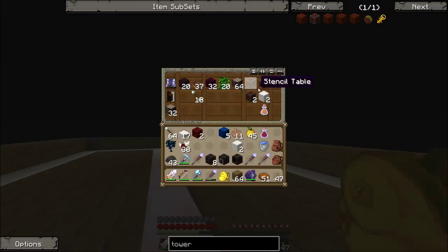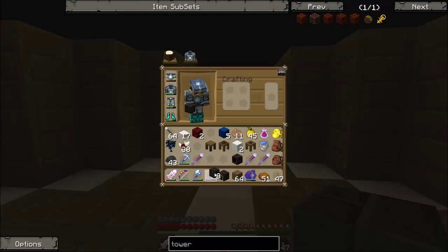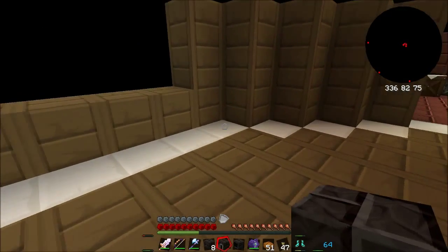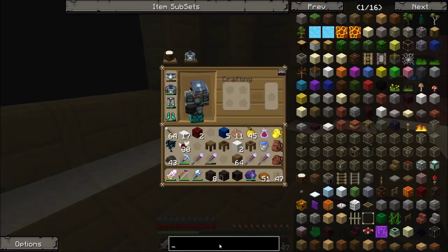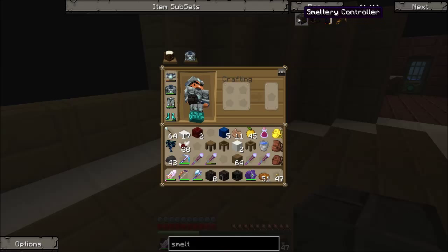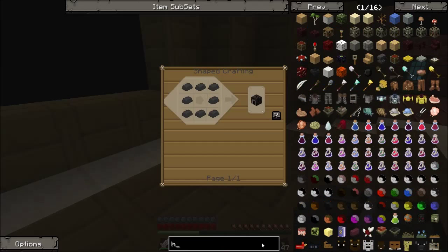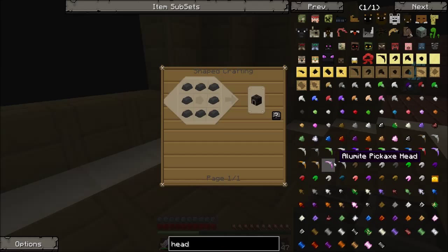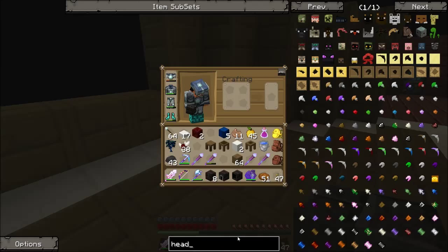In this room guys, we're going to use it for the smeltery stuff. I think what we will do is we'll actually get this stuff going, because we're going to need it for the tool stations and stuff like that. Smeltery controller. If I was to make something like an obsidian head, you need a liquid table casting - liquid table casting to make the pickaxe head or a shovel head.